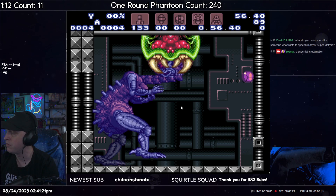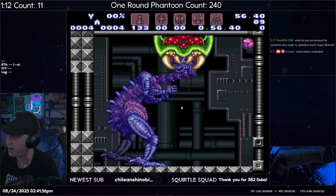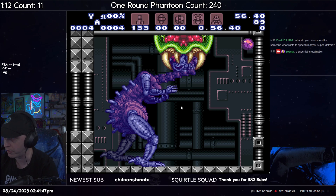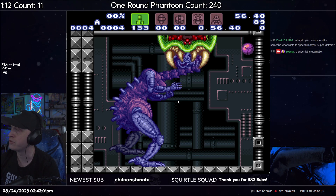From there, depending on when your first jump was, you have anywhere from a six to nine frame window to un-morph after Samus starts falling from the ceiling. This frame would be the first frame she could un-morph on, and that is the last frame that she can un-morph on. There's actually a pretty good visual cue — see these dots here in the background — so you don't want to un-morph any later than Samus passing those dots as she's falling.